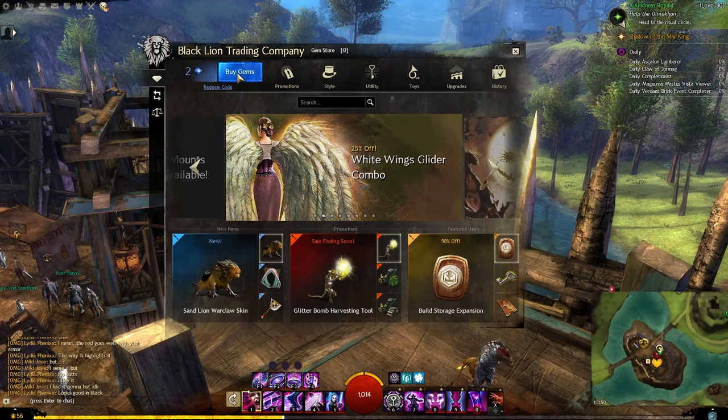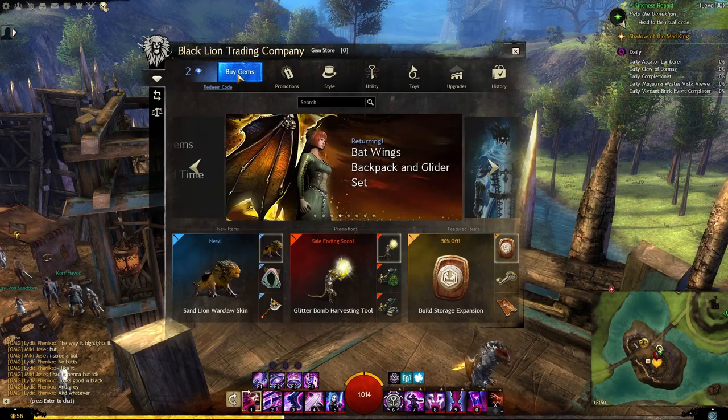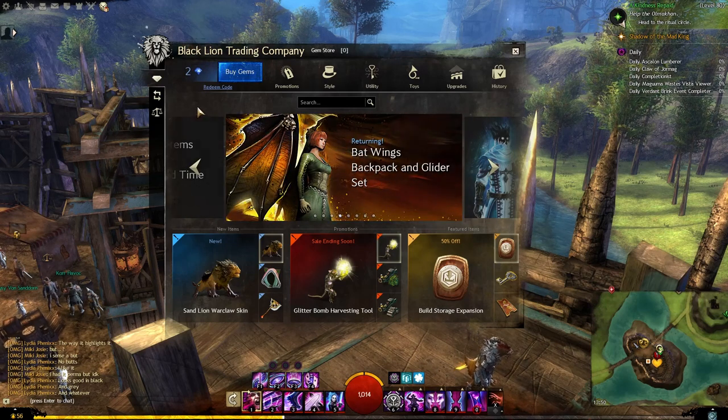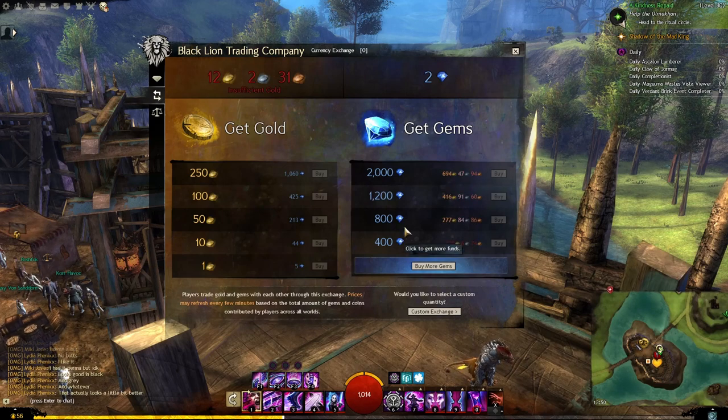To get gems you can click here and purchase gems with real-world cash. Obviously that can be quite pricey depending on your situation, so you might want to avoid that. It is possible to get gems without using real-world cash - you can use the currency exchange, which lets you use in-game gold to purchase gems. It can be quite steep though; for 800 gems it's going to cost you 277 gold.